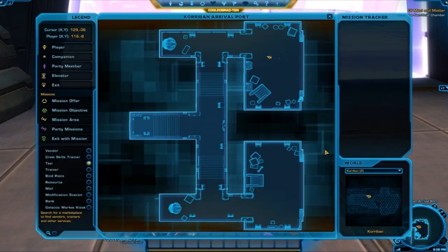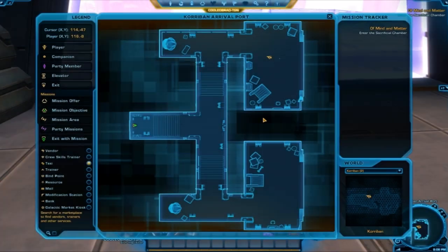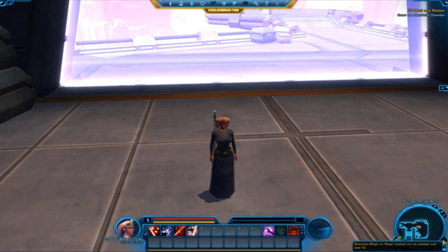I forgot to show you that you can also change your world here. For example, like Korriban 3 — I believe this is changing instances. I haven't seen this feature yet, but we're not going to do that right now. You can zoom in and out of the mini-map — I'll zoom out all the way as an example, then zoom back in. And this is a place to queue for war zones, I believe.